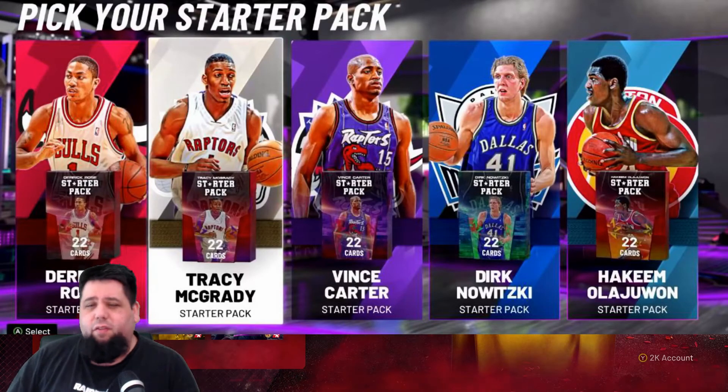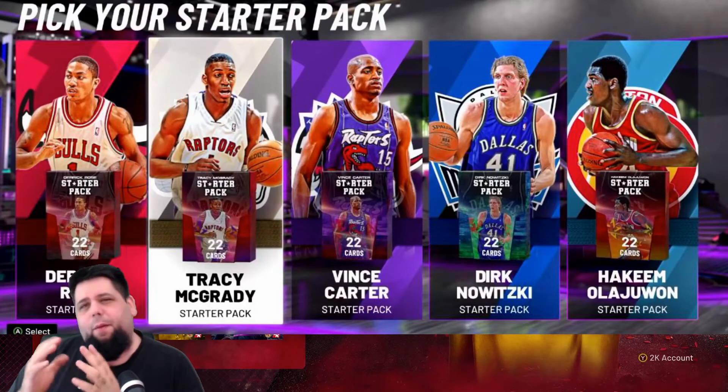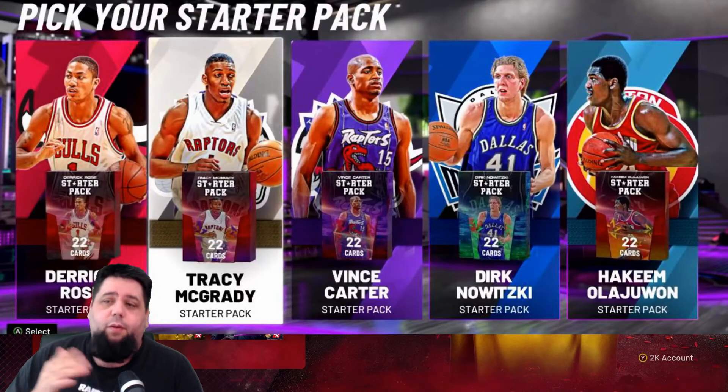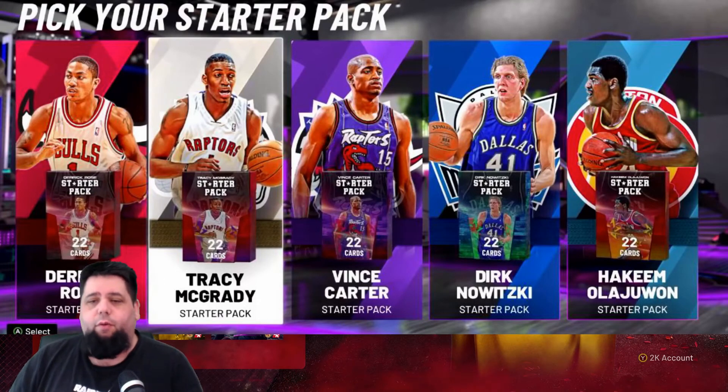I sort of come to the conclusion that Dirk Nowitzki is probably the choice for me. Reason being — he's a big, he can probably still shoot, he's got good post moves. He's a 7-foot power forward so he's probably going to have good post moves. He might be a bit of a liability on defense, but his height might make up for that. Dirk Nowitzki is probably the player I'm going to choose, and I'm going to play into the post a lot this year, so Dirk will be a welcome addition.